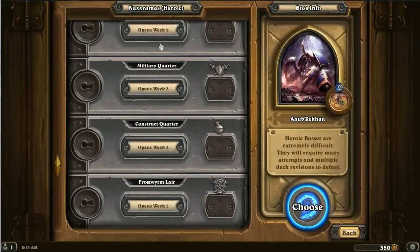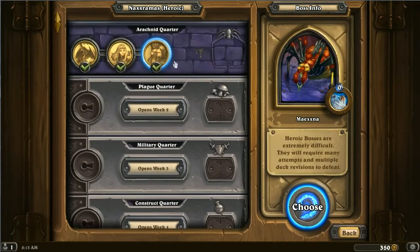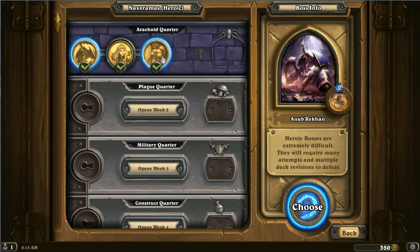So basically the Spider Boss's ability — you can see it all the way up here — it returns two minions to your hand every time it's cast, every turn, no matter what. So you kind of just want to play around that. It's a bit different from the other two, which are literally straight-up DPS races, whether it be with spells or with monsters — no other way to really do those.